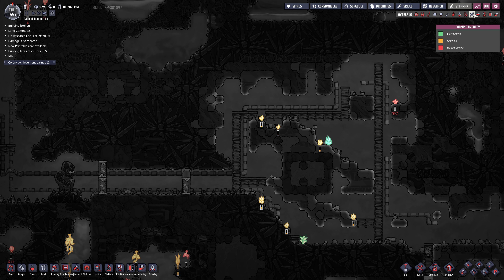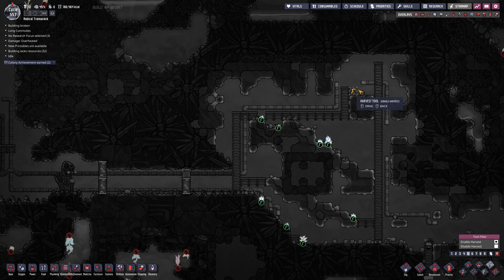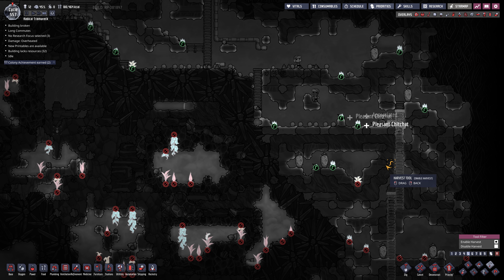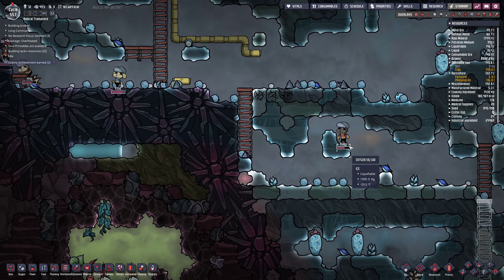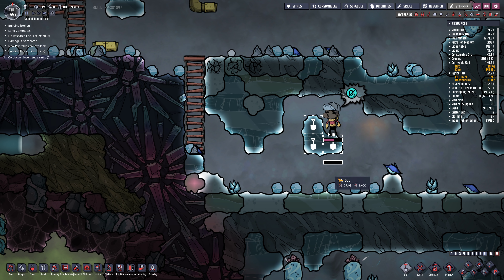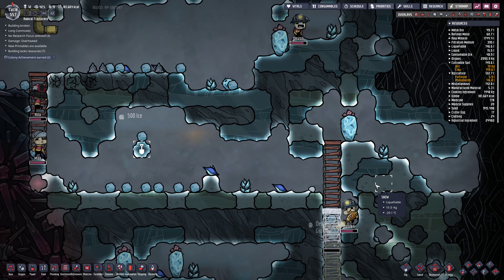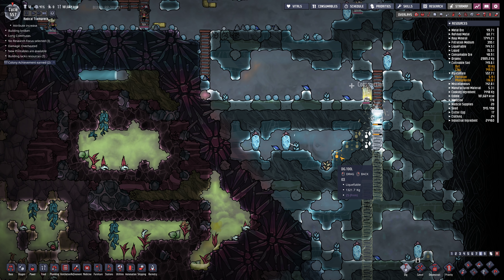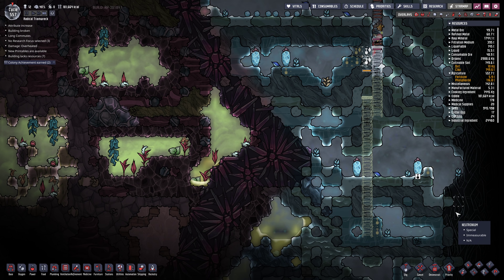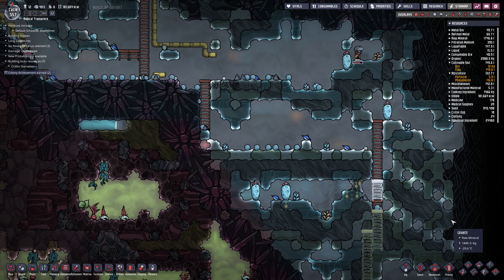Let's make sure everything is set to be farmed. Harvest plants - okay these are all set to not harvest. We'll change that. This is what dupes do - they like to get trapped and kill themselves. They have little death wishes. Got to keep an eye on them, make sure they don't get trapped.